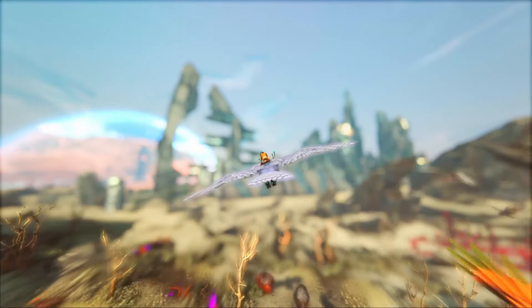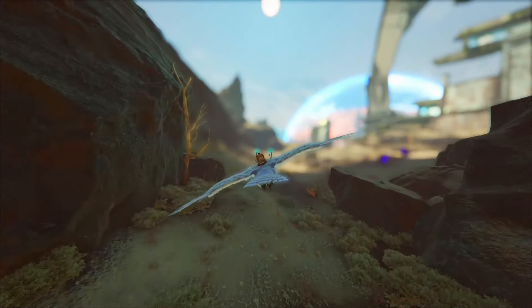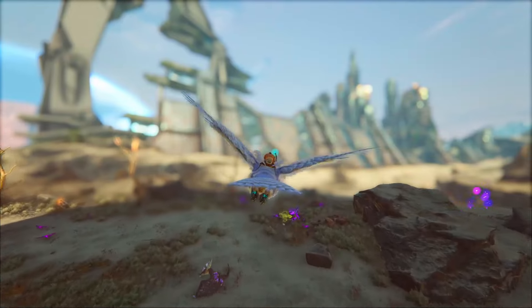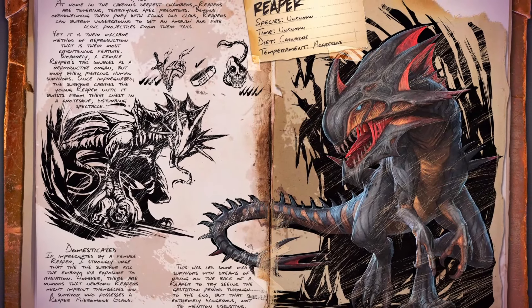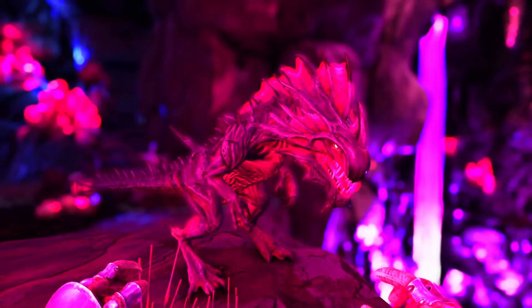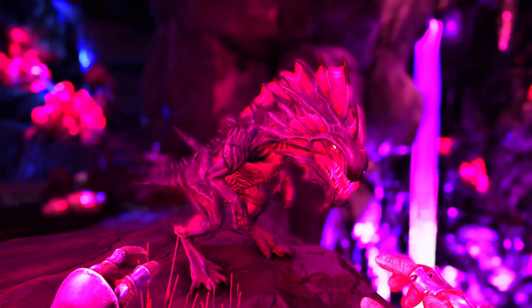The snow owl pellets can also be used a lot for getting great loot as Gatcha food. Continuing on with the list, at number 7 we've got the Reaper.